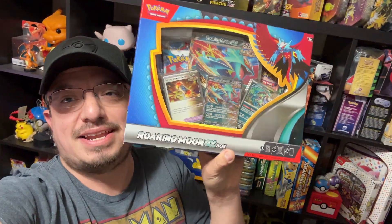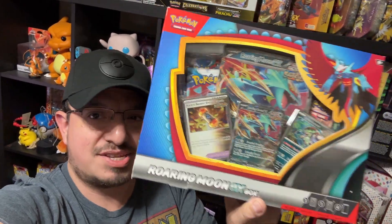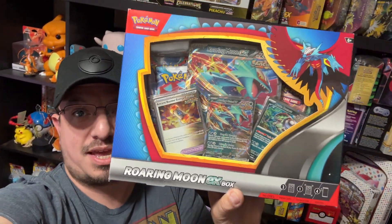What is up guys, this is your boy Falcon Mackin. Check out what we have today — a Roaring Moon EX box. Let's get this bad boy open and see what kind of pulls we can get.